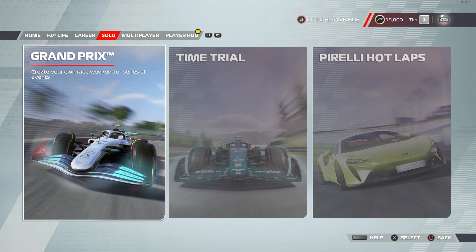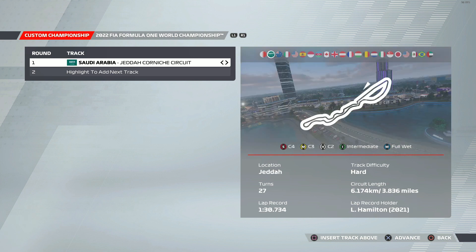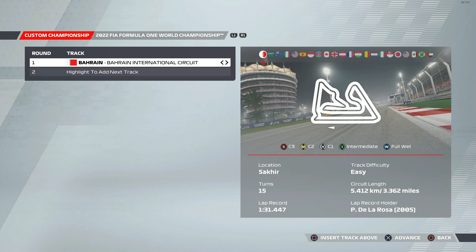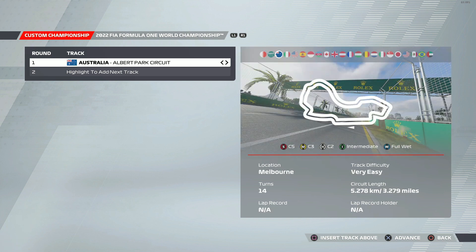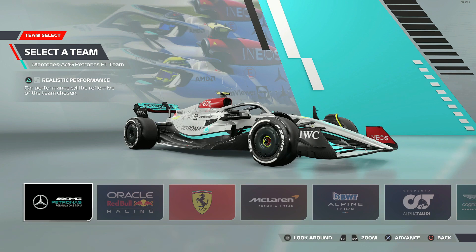What you want to do is head into Grand Prix mode — Solo Grand Prix, F1 2022. You want to take whatever track you want. I would absolutely not recommend Bahrain if you want a baseline, because the AI around Bahrain is pretty quick compared to most other tracks. Saudi Arabia Jeddah works, Australia works. This method literally just takes five minutes, so I'm going to go with Jeddah.